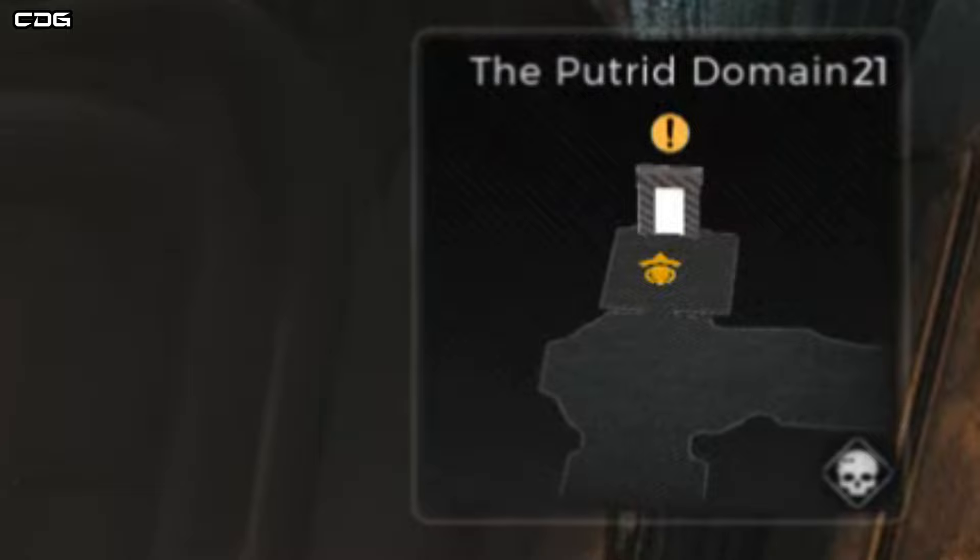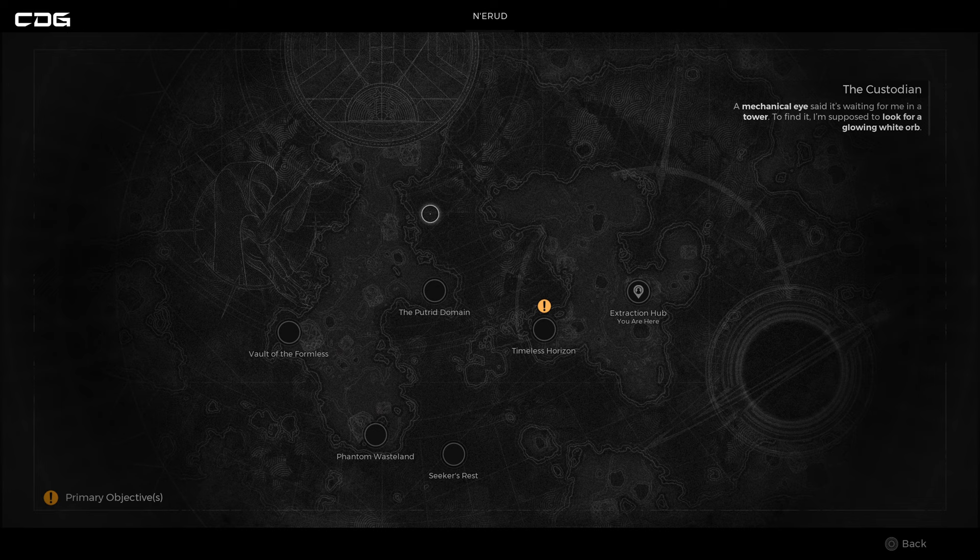As an example, I found the helmet by going from Seeker's Rest to the Phantom Wasteland, then through the Putrid Domain where I had a boss, and that led me through to Timeless Horizon. Once you've gone through that first dungeon it's either going to take you to something like Timeless Horizon or the Eon Vault, and from there I was able to find the Extraction Hub, which is where this helmet was located.